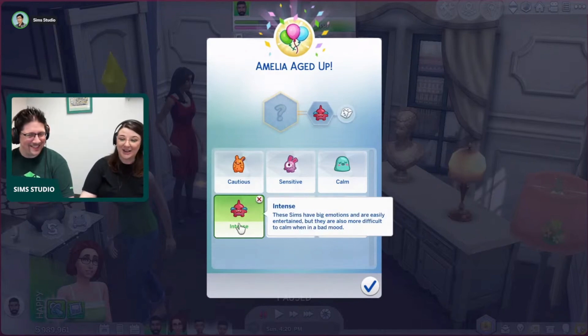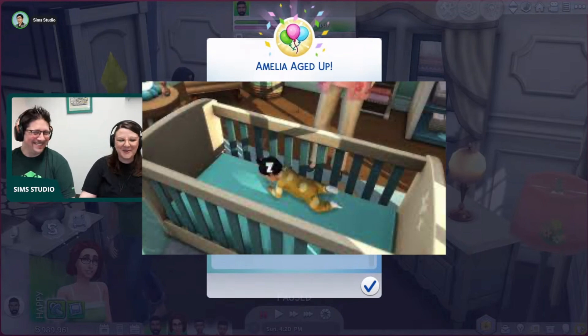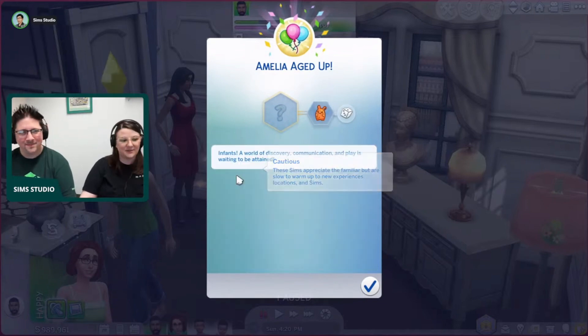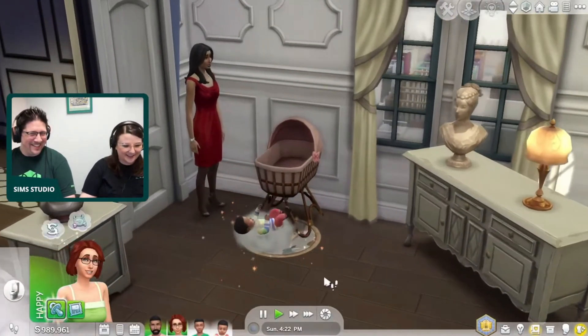Infants are a little bit different than the newborn babies. They crawl around. You can change their diapers in actual changing tables. They sleep in bigger cribs and not just the bassinet. And there's a bunch of brand new objects. This is all part of the free update. You do not need to have Growing Together to get the actual infant life stage, but you might need Growing Together to get some of the interactions or the brand new objects.